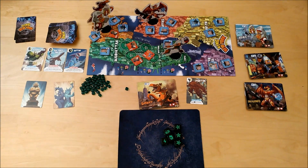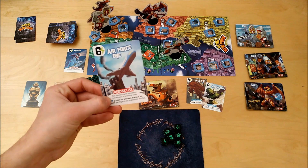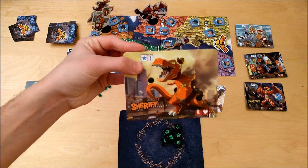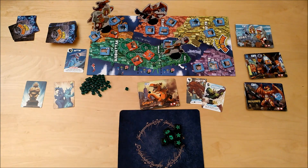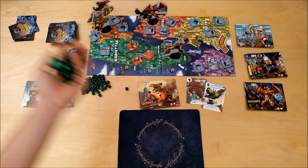There are two types of cards: permanent cards and instant cards. Permanent cards, once bought, you put them in front of you and the effect is permanent for the rest of the game. If you buy an instant card, you use the ability immediately and then discard it. At the end of your turn, you check if you've earned 20 points or if you're the only character left in New York City — if so, you win. Otherwise, pass the dice to the player on your left.